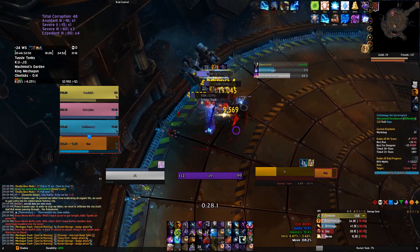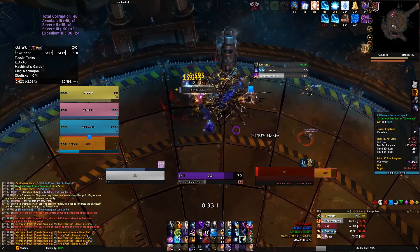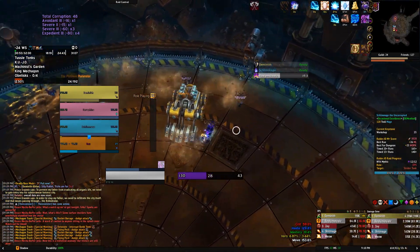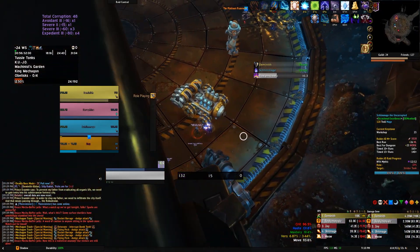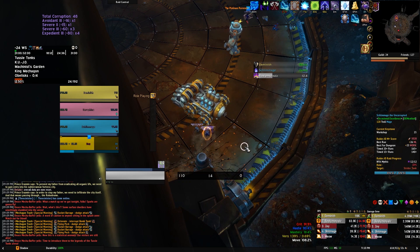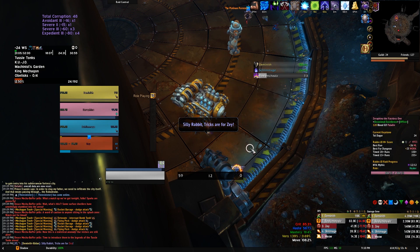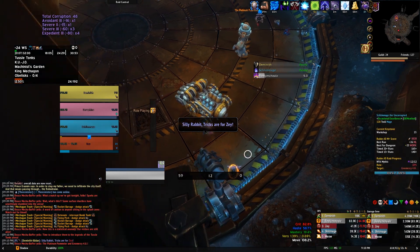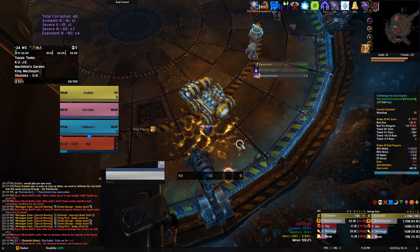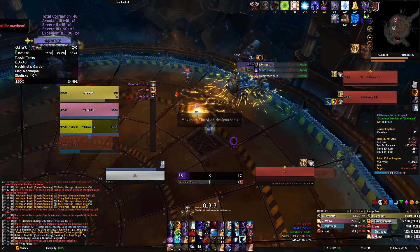With this first pull, a couple big things to mention. These hammers do damage based on how many people are standing under them when they make the circle on the ground. When you trigger that circle, the hammer takes a snapshot of how many people are under it and adjusts the damage accordingly. So you want to put as many people under there as you can, then everyone gets out. It works for the boss as well as any trash.